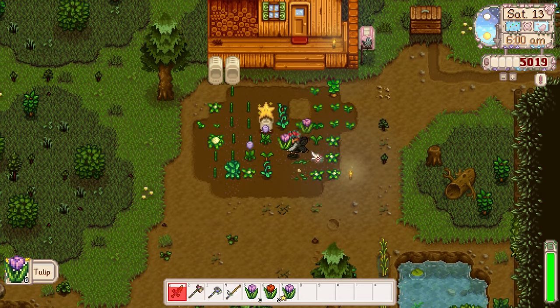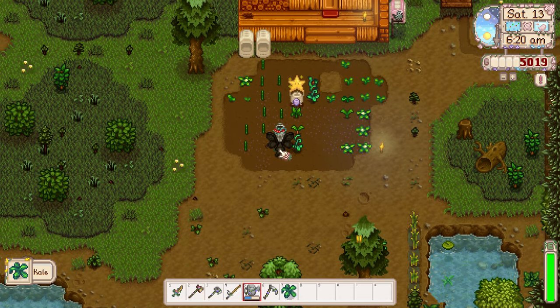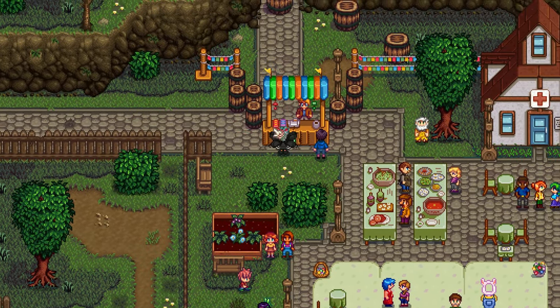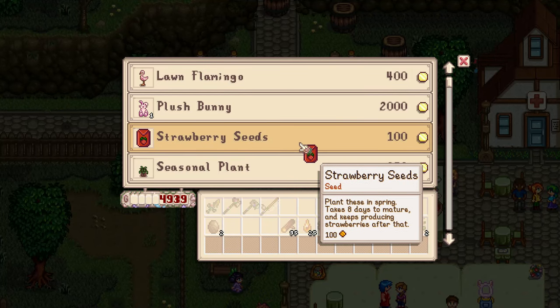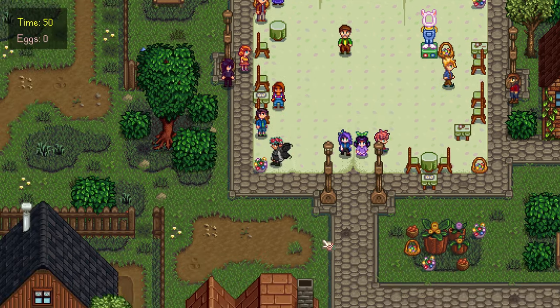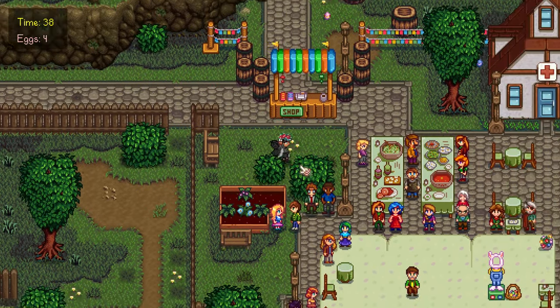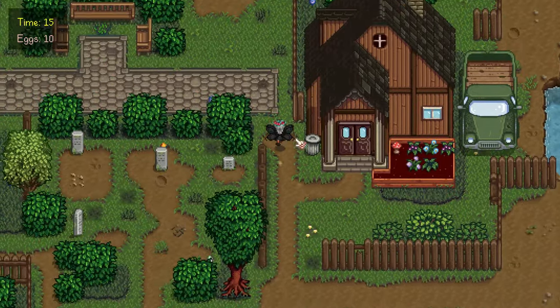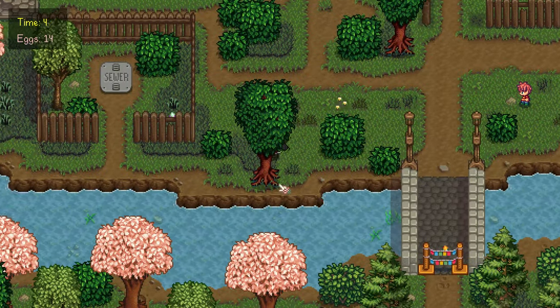Next morning was the same old same old — watering crops and felling trees before the spring festival started in town. I spent nearly every penny I had on strawberries, one because they fit the vibe, and two because I was going to make bucco bucks with them later. I then used my super speed to cheat — I mean compete — in the egg hunt. Those little brats didn't know what hit them, and I ended up gathering a whopping 15 eggs, swiping the straw hat prize right out from under their noses.